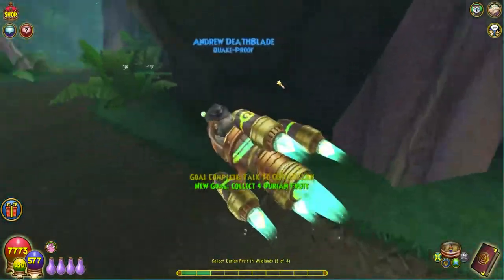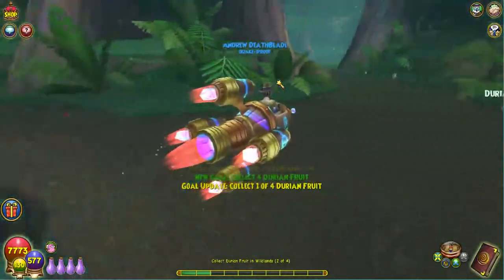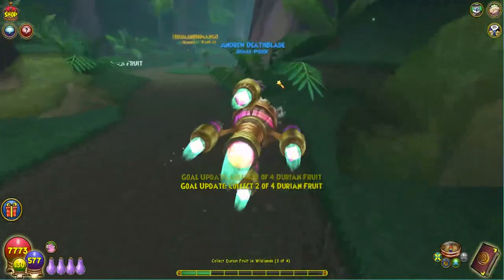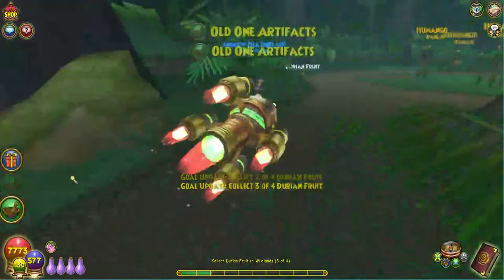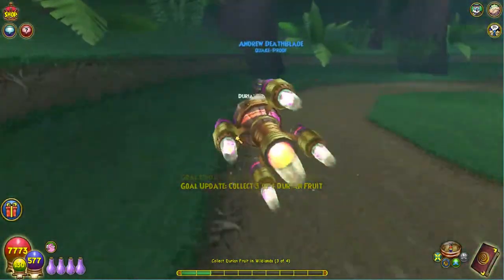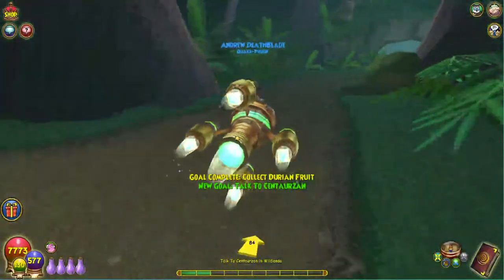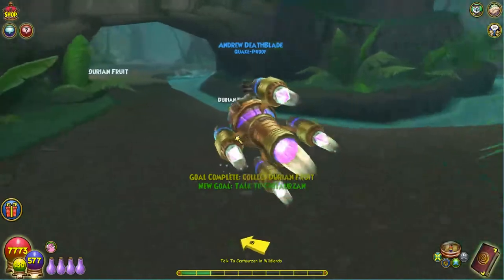These are actually super duper stinky IRL, and you'll notice very soon that they mention that in the game because they're also stinky here. These reagents are old one artifacts, and they're all around — you need them to craft a whole bunch of stuff here. They're just scattered around all the places, so collect them if you want to.